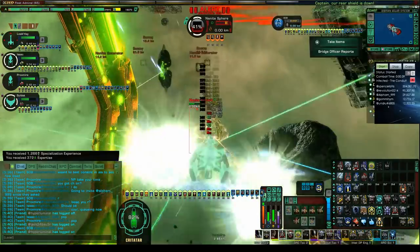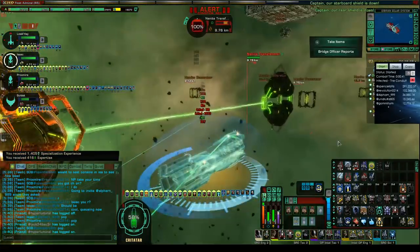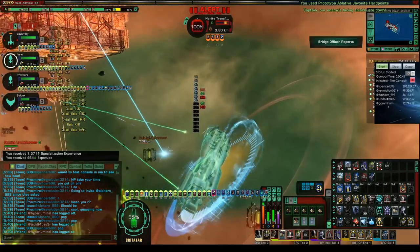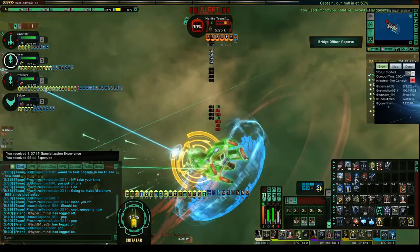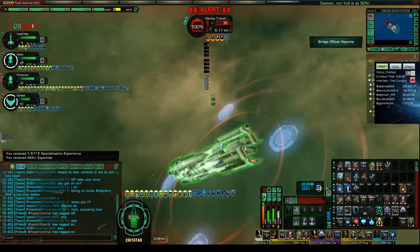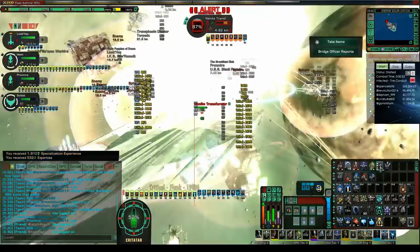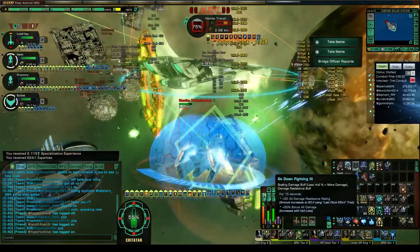However, this does come at a cost of maneuverability. This ship features a base turn of 6 and an inertia rating of 20. If any of you have ever flown the Scimitar, you'll be slightly used to how this drifting feels. Overshooting a target will be a very common issue with this ship.